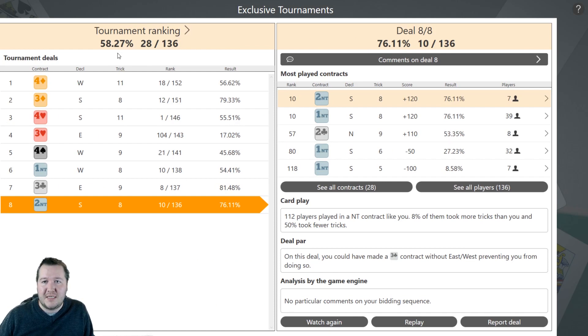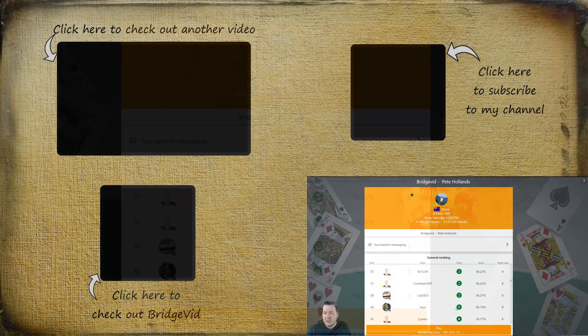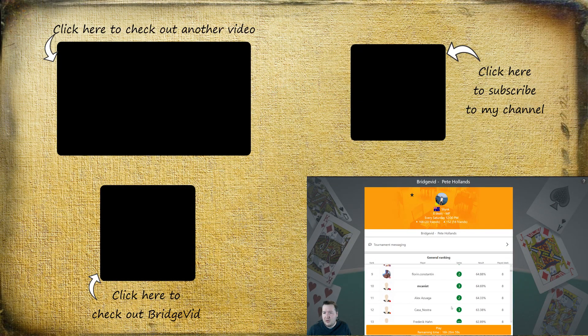That was this week's Funbridge tournament. Finished with 58%. Again, some really weird distributional hands but turning out to be flat boards. Well done to the winner, Bulls and Bears, 74% - excellent result. Thanks all for watching, hope you enjoyed this one. I want to give a big shout out to all my Patreon supporters - it really helps out a lot. If you want to support me, check out my Patreon. Thanks for watching, I'll see you next time. Bye for now.